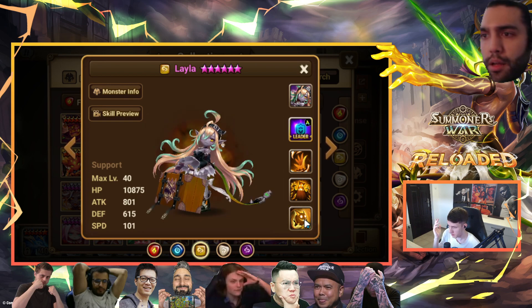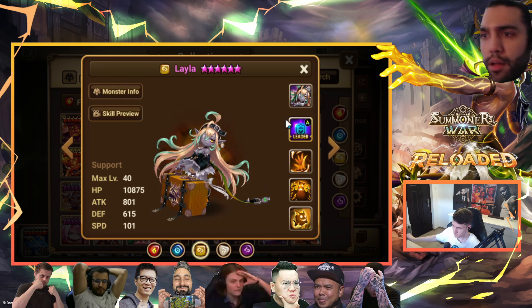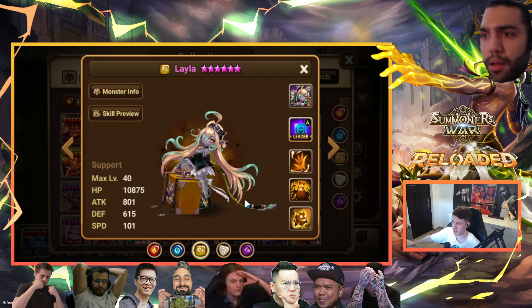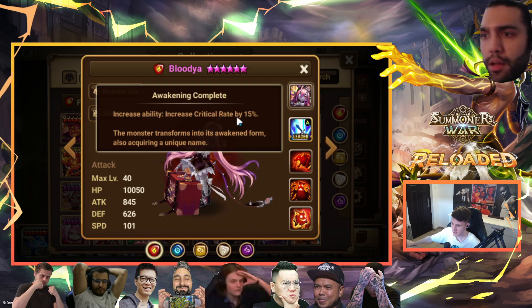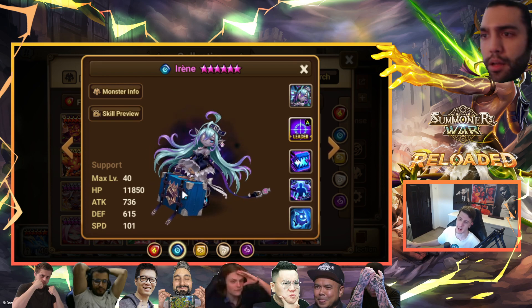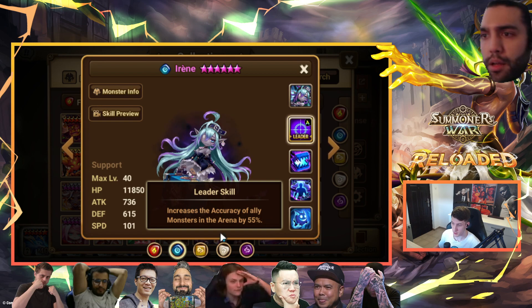They could probably add something small to the third skill to make it even better, but it already has really good potential. First skill is really good, defense lead, and she awakens into accuracy which is great. I wish Blood-ya also awakened into accuracy, but sadly that one kind of got hurt by the awakening. Leila has an accuracy lead as well, which is good.